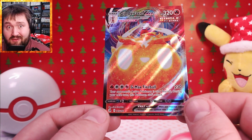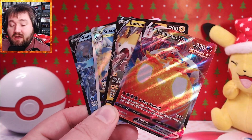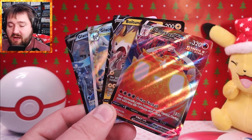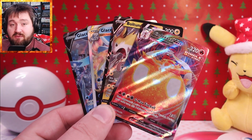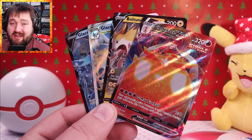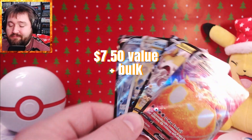This is what I ended up pulling today — I got two hits: the Cinderace VMAX and the Boltund V, both from Fusion Strike. And I did get the Glaceon V-Star and Glaceon V promos in here as well. So not a terrible pack opening day, but definitely could have been a lot better. In the end, I got this little Glaceon V-Star pack as a gift for myself and ended up getting a couple of cards from it, but overall a little bit disappointing and underwhelming. Hopefully Santa can bring me something else in my stocking this year, and I'll have some better luck with other packs later on in 2024.